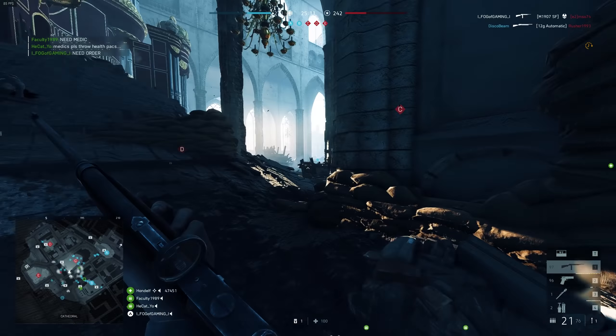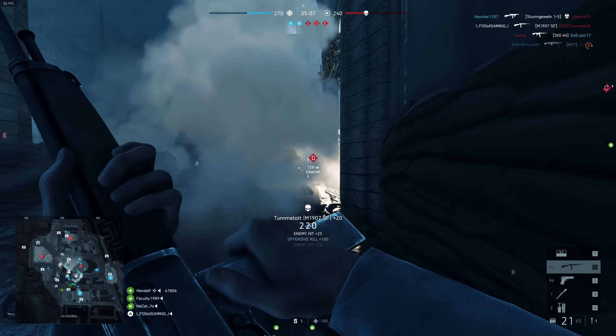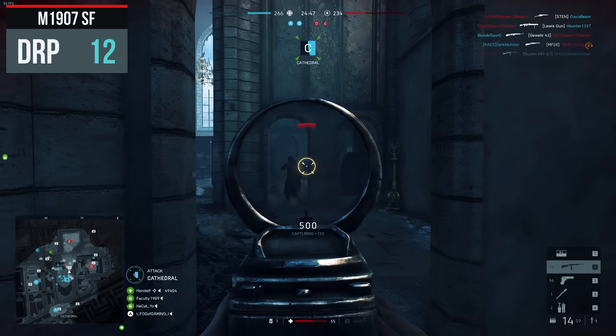The deploy time of the M1907 — which is the time it takes to switch from a handgun to the M1907 — is 0.8 seconds, and the bullet drop is 12 meters per second squared.